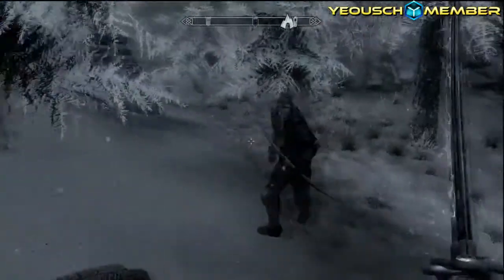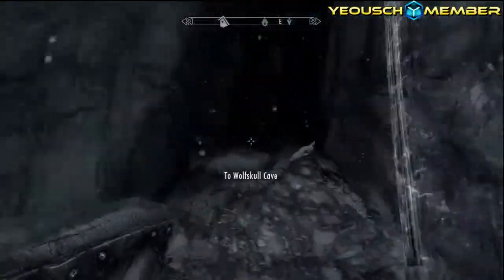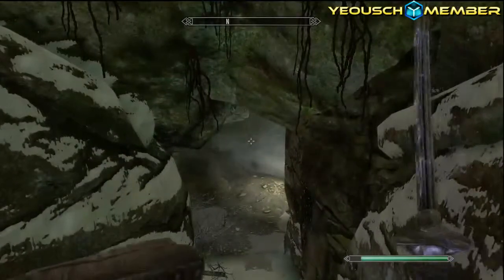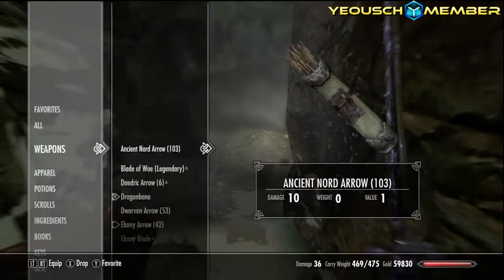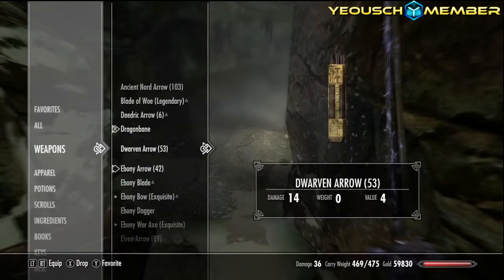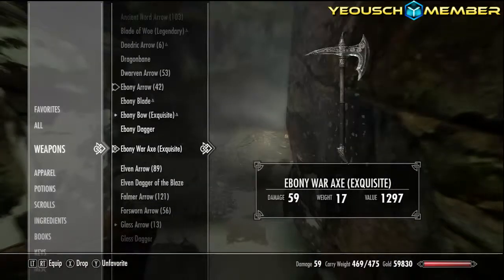So let's go right in. I've got the usual suspects — got Lydia, and Shadowmere won't be following us into this one. Now outside of this, there were a couple of skeletons which attacked me as soon as I fast travelled here. Let's change out this weapon, because this weapon is killing dragons. Let's go with Ebony War Axe, same as always.